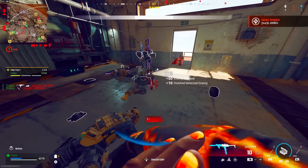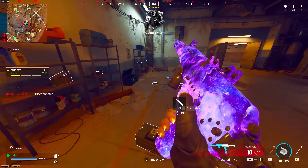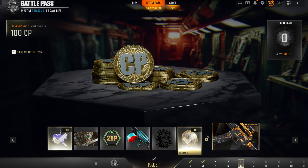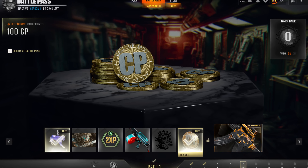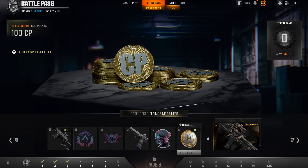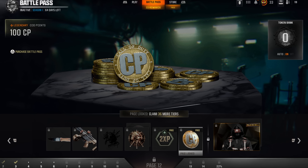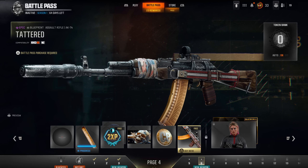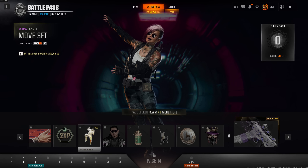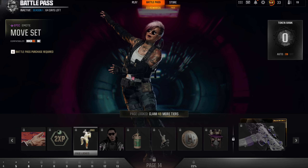There are also free COD Points currently available through the Battle Pass. Every single page of the Battle Pass has free rewards, including random stickers, decals, and a couple of weapon blueprints. There are also 300 COD Points you can gain total without purchasing the Battle Pass — as long as you consistently and casually play the game. You can save those 300 COD Points across multiple Battle Passes and eventually use them toward a Battle Pass or operator bundle. If you do own the Battle Pass, even more COD Points are available.